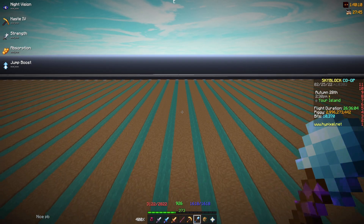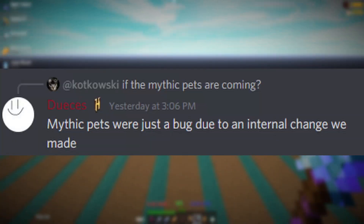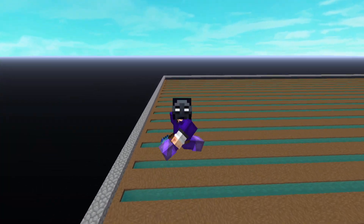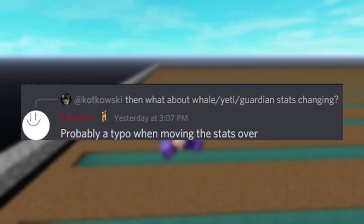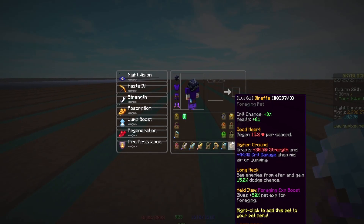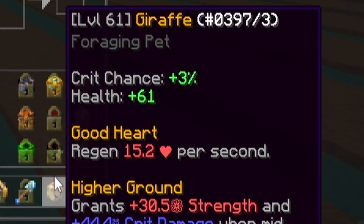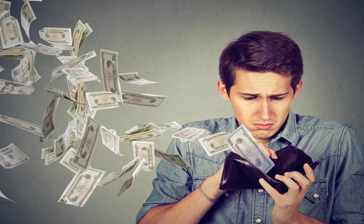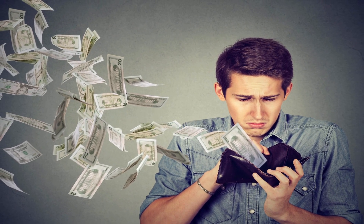Little did we know this was actually going to be a mistake from the admins. They said it was just a typo, but honestly that makes no sense to me — how do you accidentally type 50 instead of 100? But then again, this is Hypixel Skyblock. I'm kinda sad it was a bug because I lost out on a couple of coins, and I also just wish that you could have mythic pets.